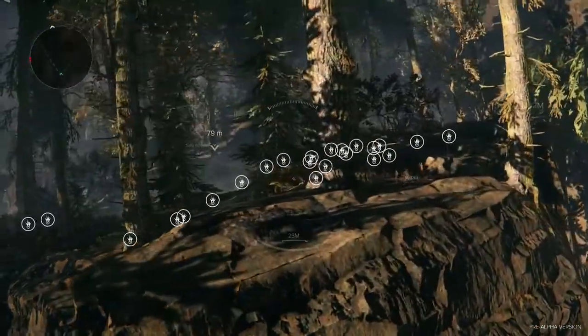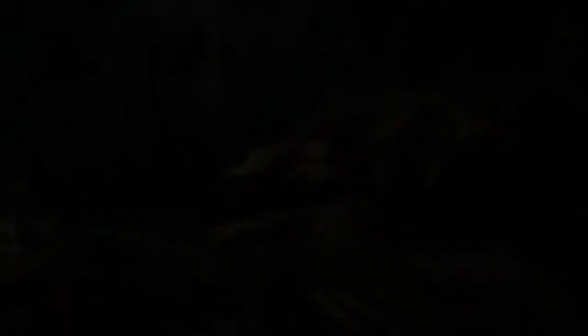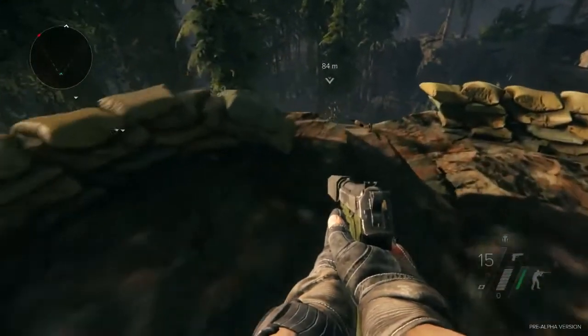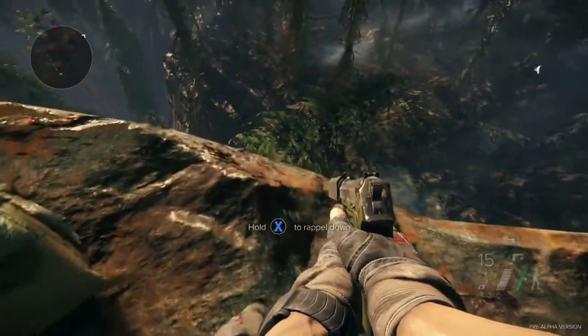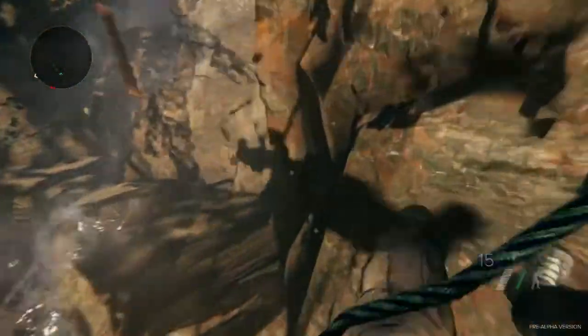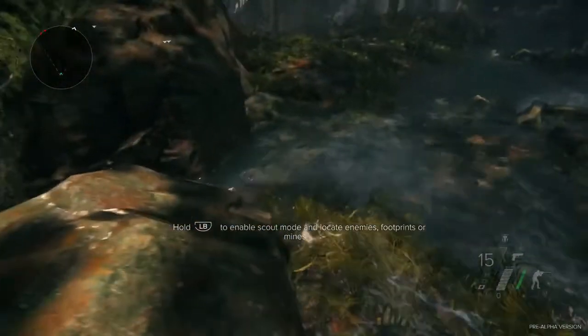Clearly the Russians are up to no good because they've mined this area — they don't want any incursions. Again, the terrain can kill you; it's an enemy. To deal with that, we've given you a couple of tools. The first is what we call extreme navigation: rappelling, parkour, climbing over fences, dealing with more vertical terrain that you might not normally be able to cross.